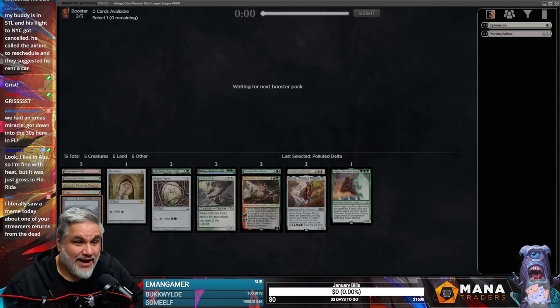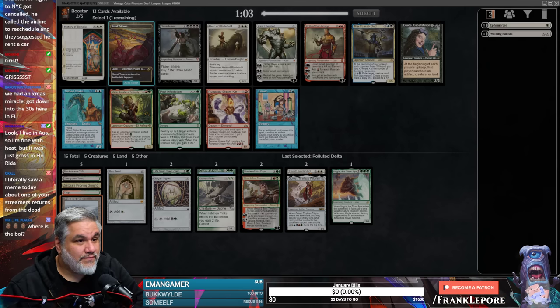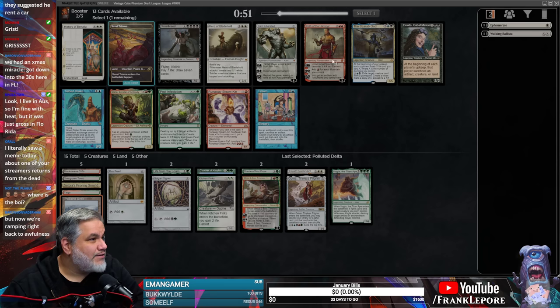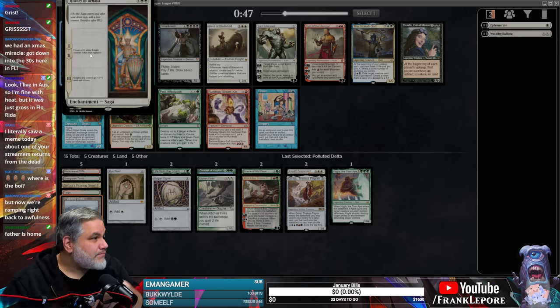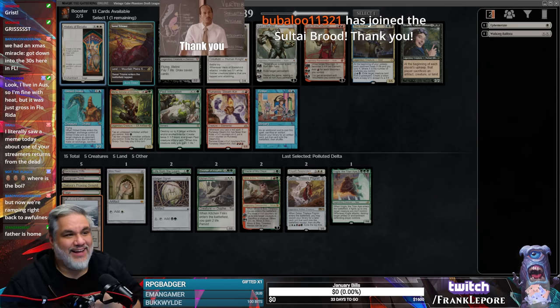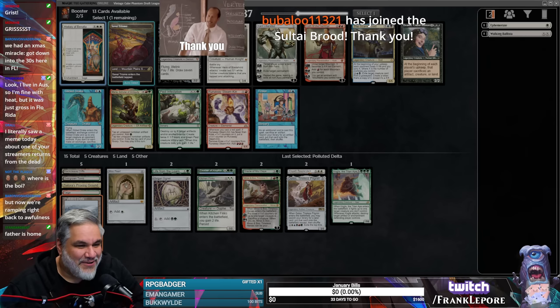I did see that Florida was in the high 20s, low 30s — that's pretty wild. A Savai Triome — that's also pretty good. There's also a Griselbrand. Look at this weird History of Benalia — I wonder if that's because Noah Bradley did that. That would be kind of funny.